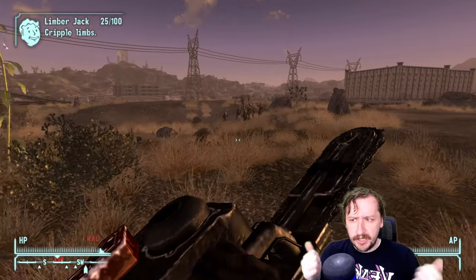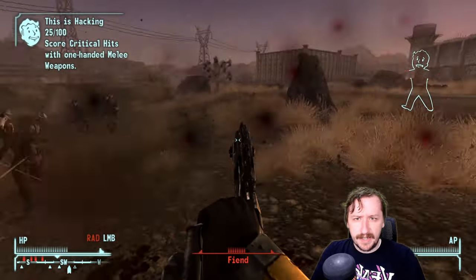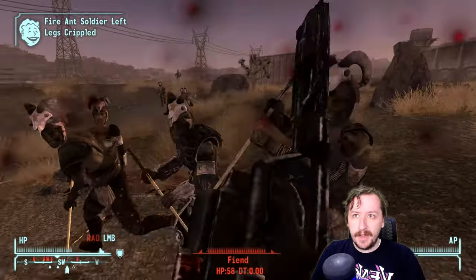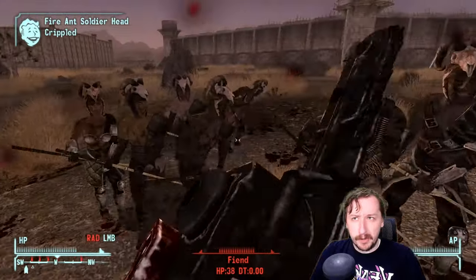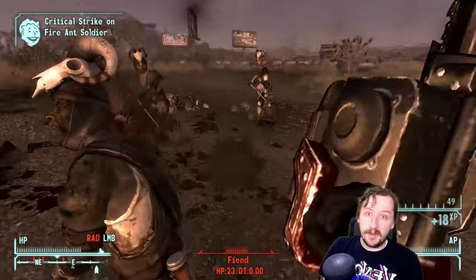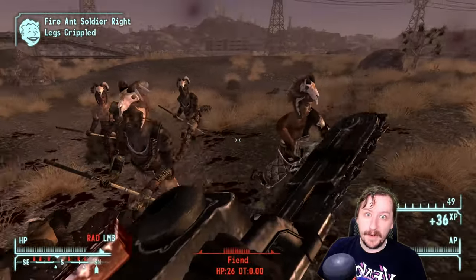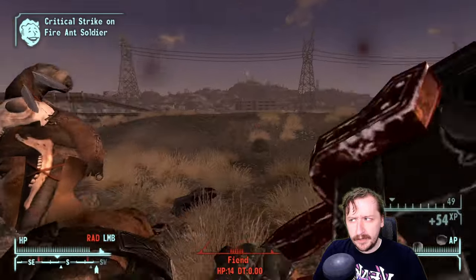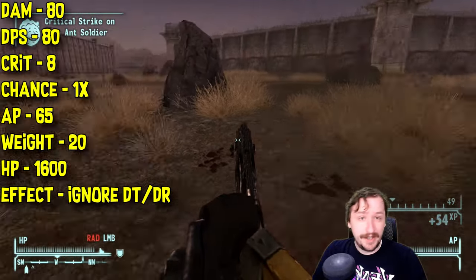Let's move over to the Chainsaw, which is a pretty cool weapon. You can find it throughout New Vegas — there are a couple of enemies that carry chainsaws. Legion hit squads usually carry the Chainsaw or the Thermic Lance, and Legion members themselves can carry chainsaws too. They're probably the most likely enemies to have them. The Fiend Leader Motor Runner also has a chainsaw on him, which you can take off him. The Chainsaw requires 75 melee and 7 strength to wield — fairly high but not one of the highest. It does 80 damage and 80 damage per second.